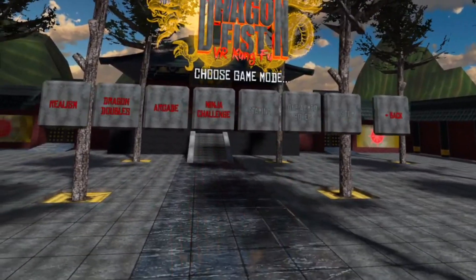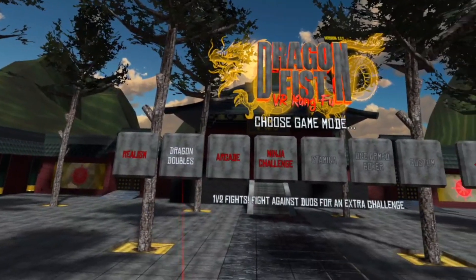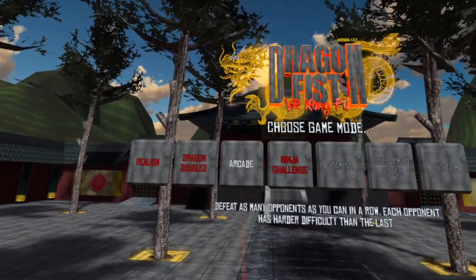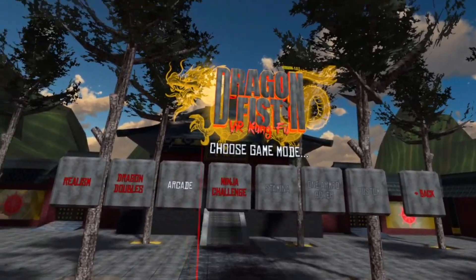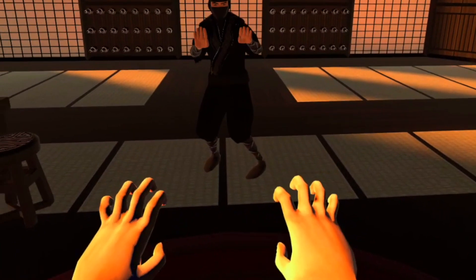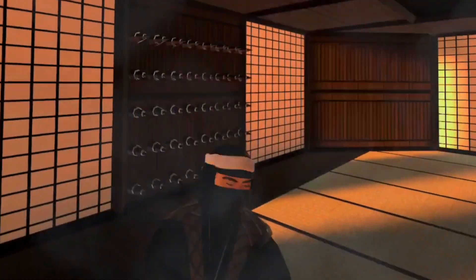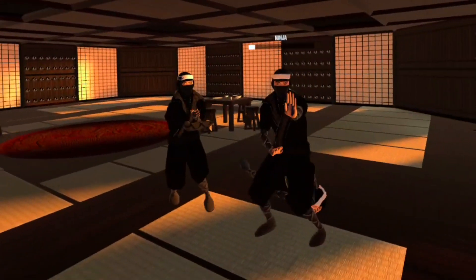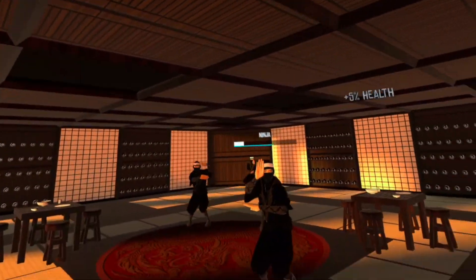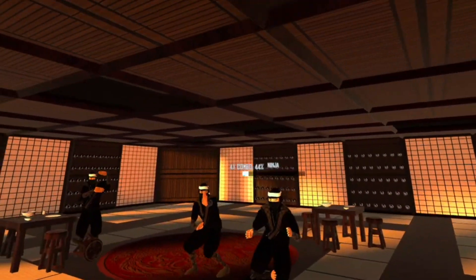I'd also like to mention the special modes. They have a Realism Mode where you don't have any powers — you're just fighting, and neither you nor your opponent can use special moves. They also have a Ninja Mode where you fight a bunch of different ninjas to see how long you can last — almost like a horde mode where enemies just keep coming and you have to survive. Those are two modes I've played, and there are other modes I haven't unlocked yet. The fact that this game already has so many modes is amazing, especially since it's only on App Lab and not even on the main Quest store — and it's basically a full game.